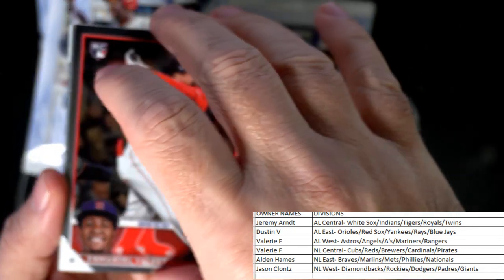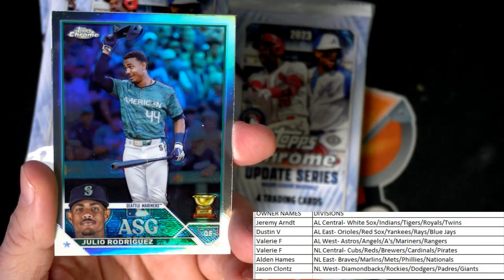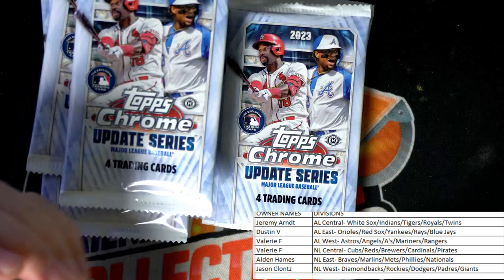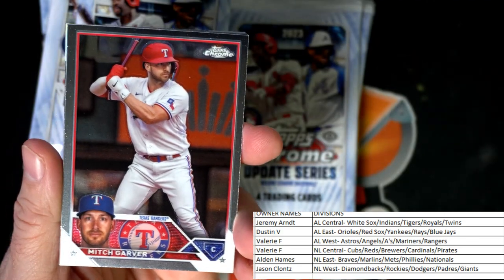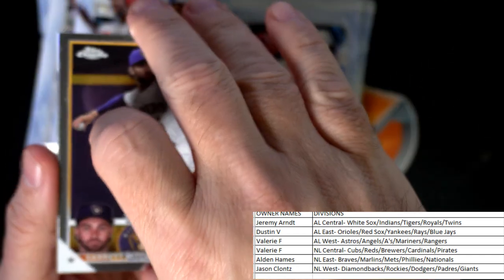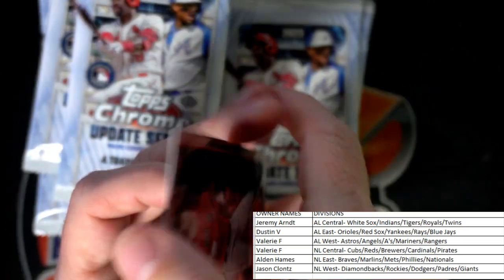Red Sox AL East, Dustin V, coming out to you — nice little rookie card there. Got a J-Rod refractor going out to Valerie. Mitch Henniger okay. And let's see — Garrett Mitchell. A Bobby Miller rookie card refractor going out to Jason C with the Dodgers in the NL West.